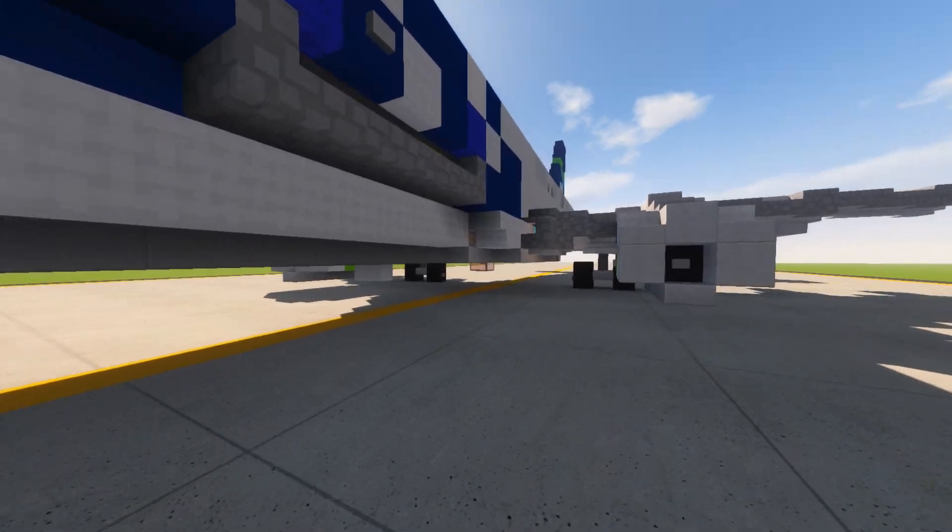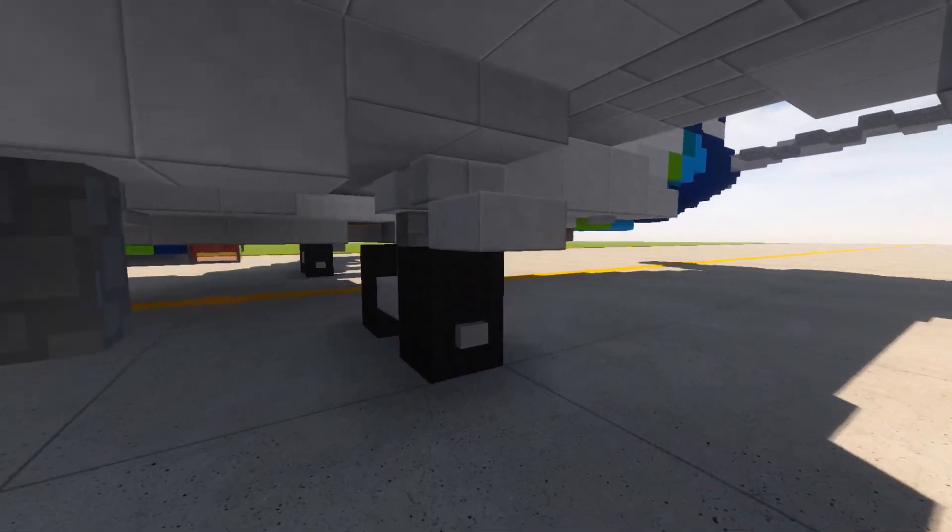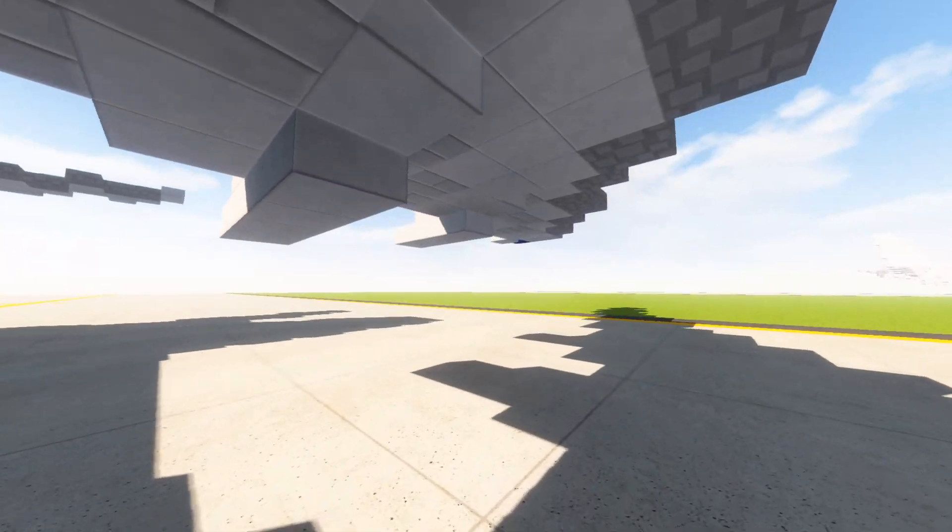We have the nose gear over here, as well as the underbelly, beacon lights, some intakes, wing lights, the CFM-56 engines over here, along with the landing gear, gear struts, and flap track fairings.